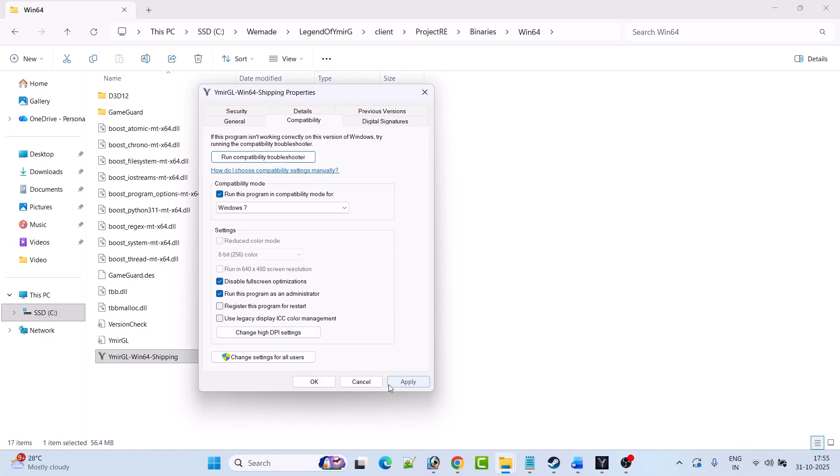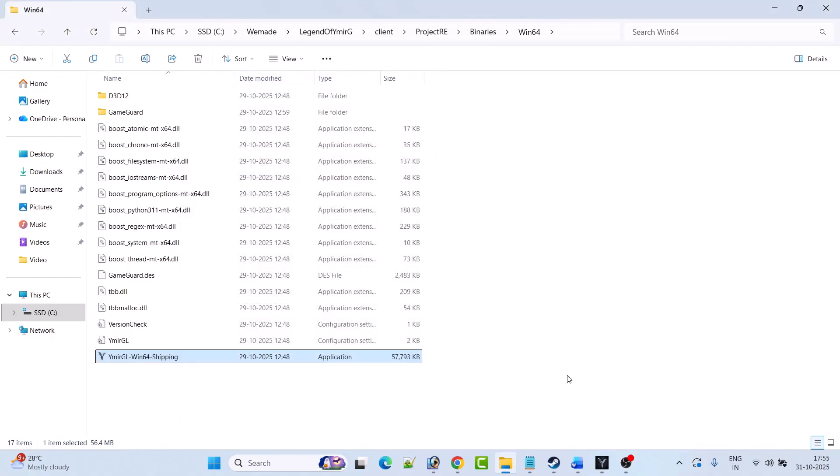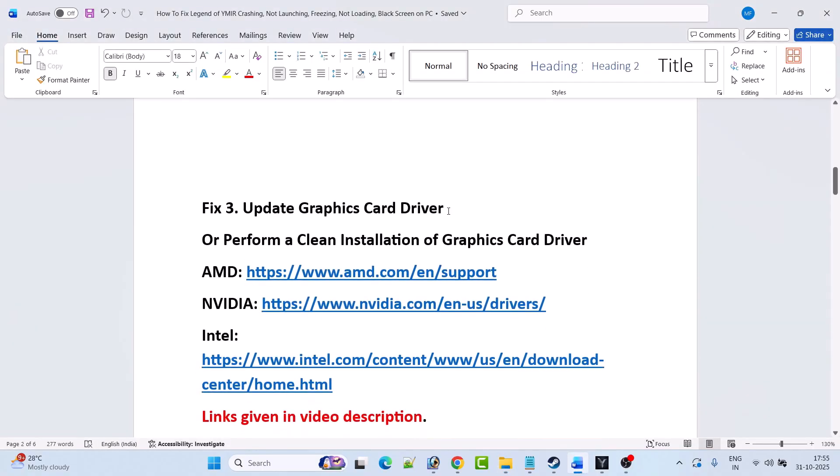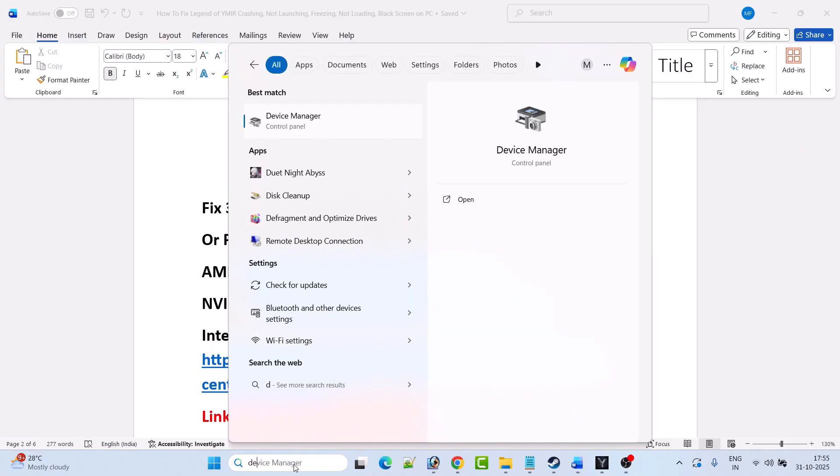If it's still not working, check mark 'Disable full screen optimizations' as well, hit Apply, OK, then launch the game. If it's still not working, untick all three options, hit Apply, OK, and then follow the other fixes mentioned in this video. Fix 3 is to update the graphics card driver — in Windows Search type Device Manager and open it.